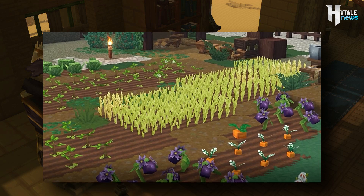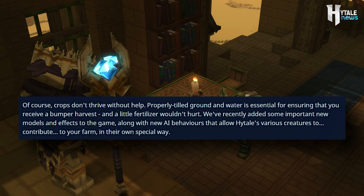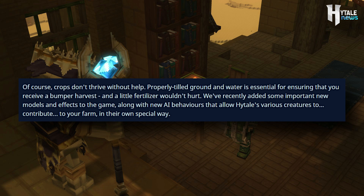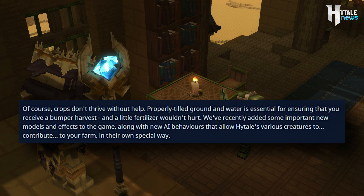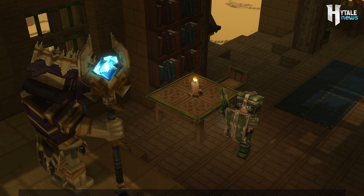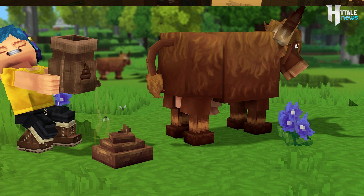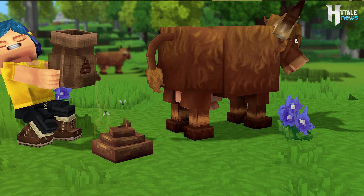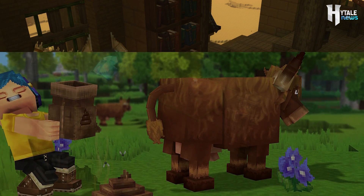The farming system looks magnificent. The team comments: 'Crops don't thrive without help. Properly tilled ground and water is essential for ensuring a bumper harvest, and a little fertilizer wouldn't hurt. We've recently added some important new models and effects to the game, along with new AI behaviors that allow Hytale's various creatures to contribute to your farm in their own special way.' Animals can poop now. Yes, you heard that right. With the image provided, you cannot miss the cow dung, which is clearly releasing a particular smell to attract small bugs flying all over it. We can also see the player has a sack to collect the poop for various uses in the Hytale world, most likely as fertilizer.